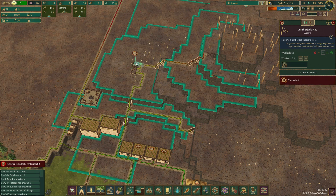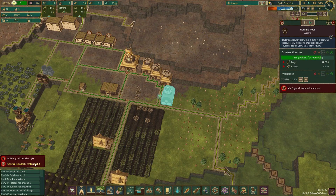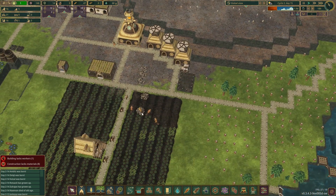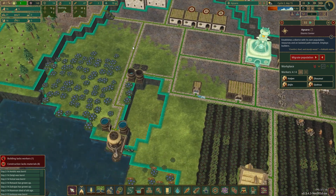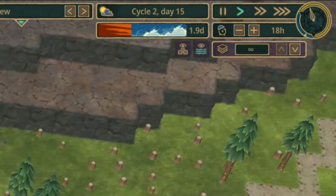We are suffering from a lack of logs — a lot of our buildings are not being built because we have zero logs. We have some over there, and we can prioritize those to be collected first. As carrots are planted, they are just scattered around. To build basically anything we need a lot of logs, but first and foremost we need those water tanks because a drought is coming in about 1.8 days.